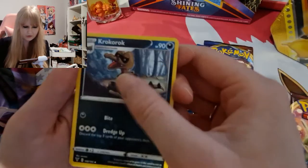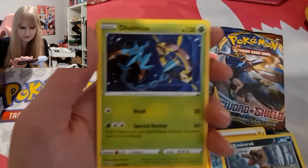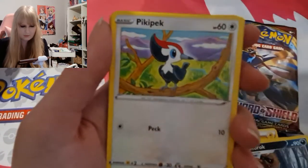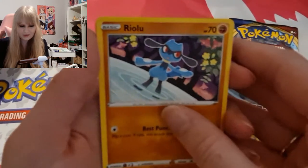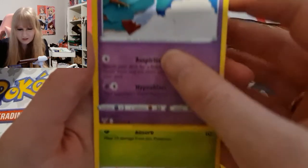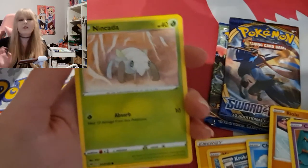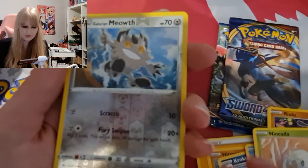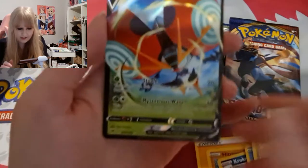So we got a Lightning Energy, a Croconaw — oh, those dumb eyes, look at that! Wiki Peck, Shoot, all looking angry. Oh, look at that cute little Riolu. We have a Chimecho — it's like a knitted clay doll kind of thing. Not really my style, I don't like the ninja ones, but it's cute. Ninjask reverse holo, Galarian Rapidash, and we got an Orbeetle V — that is a really nice card.